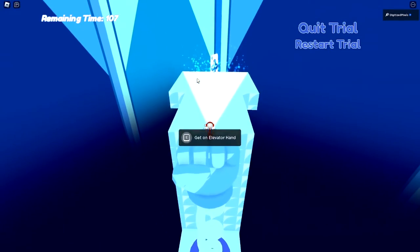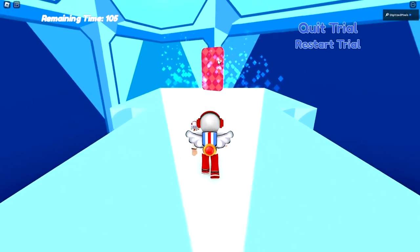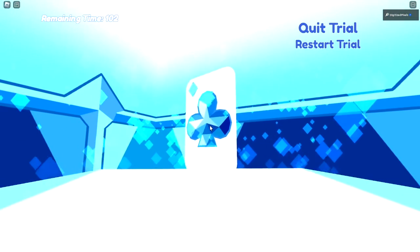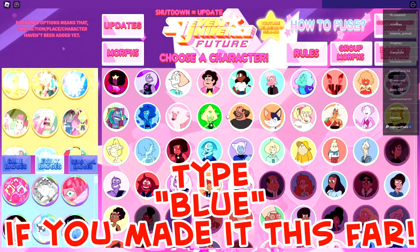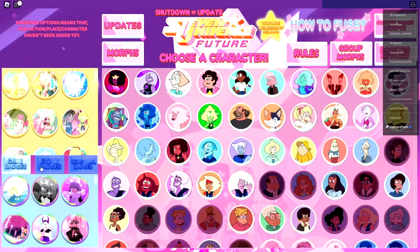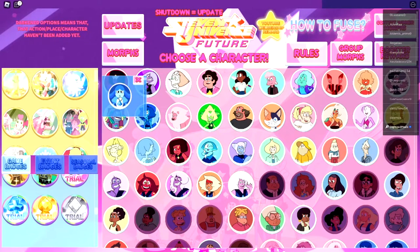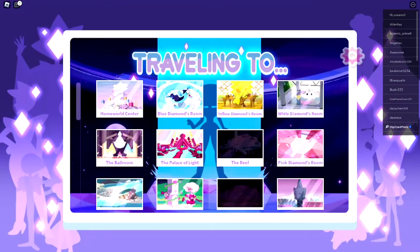Get on the hand and then hop on off. You want to get on this elevator hand — it'll take you up. And there is the trial card. Go ahead and touch that and you'll get the badge. Once you touch it, it will bring you back to the main game. Go to game badges and scroll on down and you will get the badge morph.